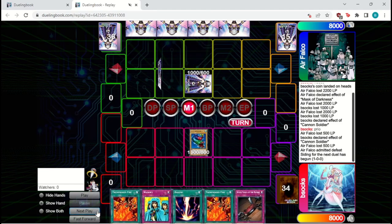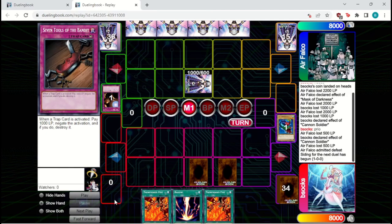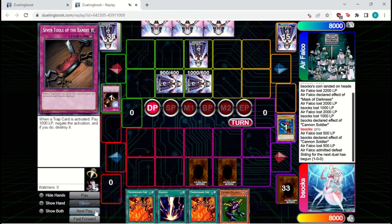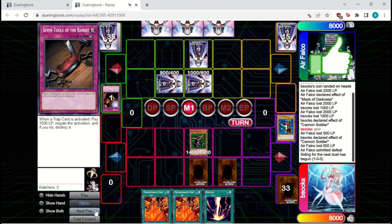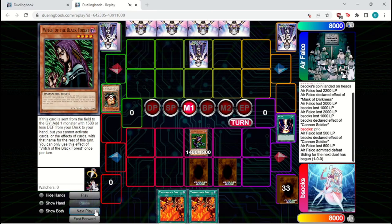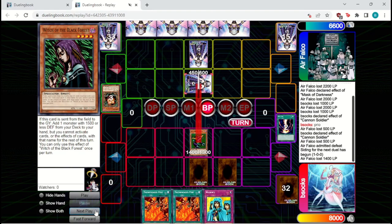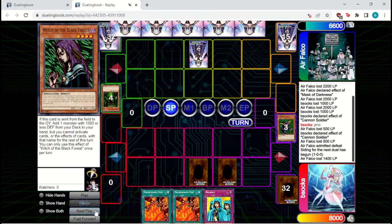They set two and pass. We bring out Seven Colored Fish, which gets Trap Holed, and we don't have a follow-up, so we just set the Waboku and a Seven Tools — though maybe that's a bit greedy. They set two more and pass back. We draw Cannon Soldier and bring it out, then activate Raigeki to clear their board, figuring one of those could be a Mask of Darkness trying to get back the Trap Hole. We're correct — so they get a Sangan search unfortunately. But we get to attack in for 1400 and pass back. They set one and pass. We try attacking in — unfortunately it is a Maneater Bug, so they clear the Cannon Soldier, which is rough since we don't have another monster.